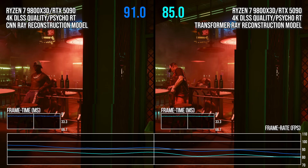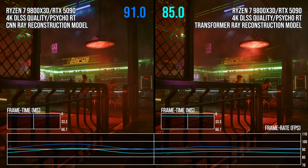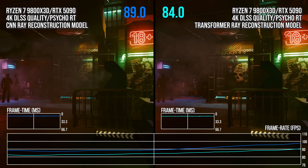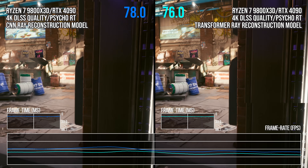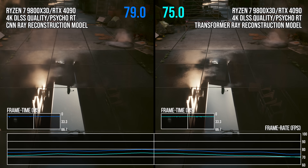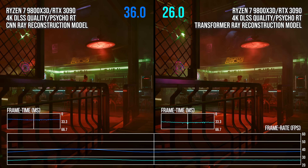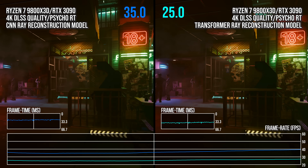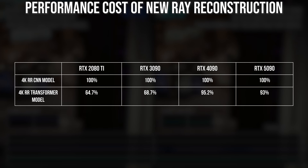Looking at the RTX 5090, the cost of ray reconstruction using the transformer model isn't really a big deal — all the extra quality at the same input resolution as before, with merely a 7% decreased average frame rate over the benchmark with ray tracing set to psycho in 4K quality mode. On the RTX 4000, I actually saw a better result, seeing only roughly a 5% decrease in average performance with ray reconstruction on using the transformer model in 4K quality mode. Performance only starts becoming very important when going down to Ampere and Turing cards. On the RTX 3090, using the transformer model at 4K quality mode reduces average frame rate by more than 31%. On the RTX 2080 Ti, it was even worse with a 35% reduction in average frame rate.